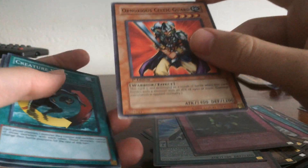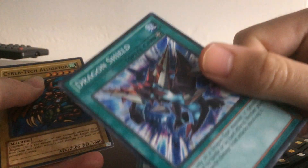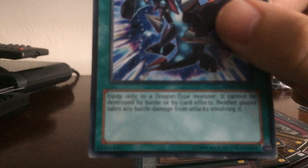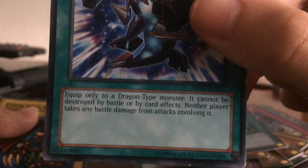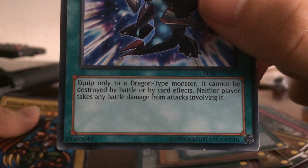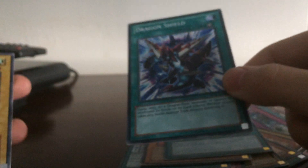Obnoxious Celtic Guardian — again, very funny, just like Sonic Chick. Creature Swap — I use this for tributes and all that. Dragon Shield — this card right here, my friends absolutely hate Dragon Shield because you can't do anything to the creature it's equipped to. Equip only to a Dragon-type monster: it cannot be destroyed by battle or by a card effect, and a player can't take damage from attacking involving it. So I use this for defense and cannon fodder. Unless they use MST or whatever the new archetype does.